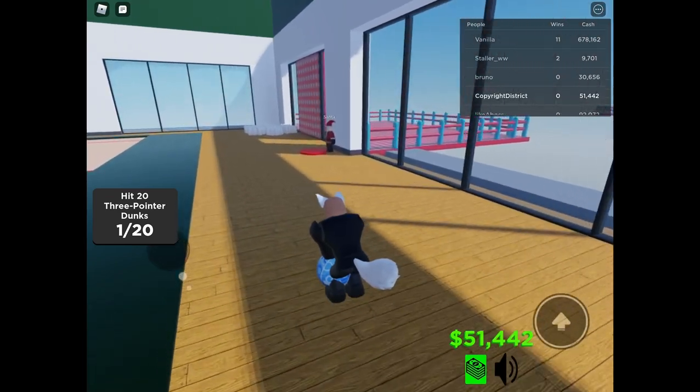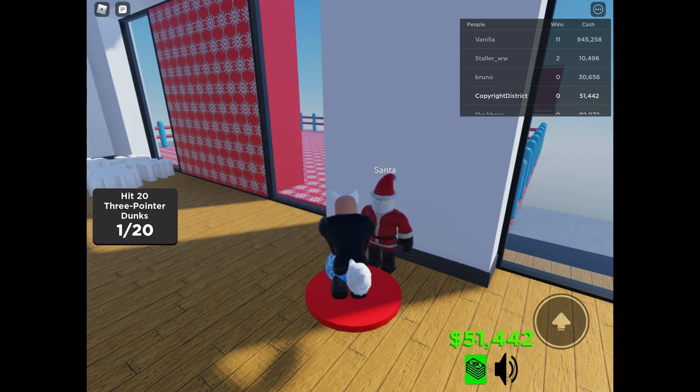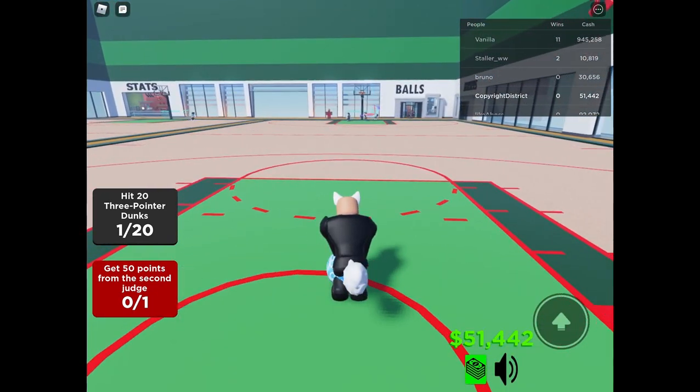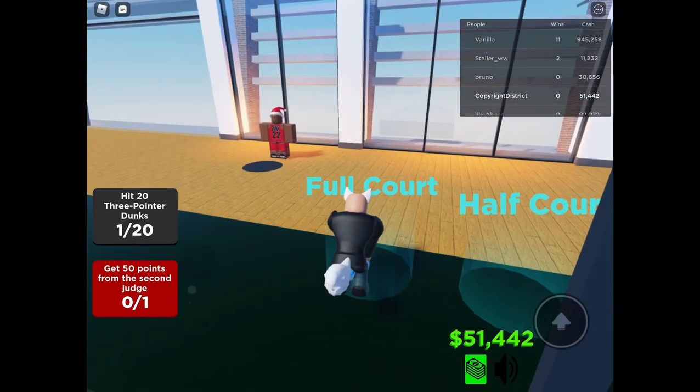Let's go to Santa! Welcome — I've created a snow area which has a surprise for you. Get access to it — get five points for me during a dunk contest. Okay fine, let's do this, but I'm just gonna go from over here. I suck, let's just say that.